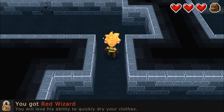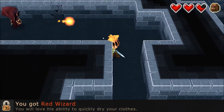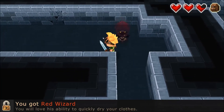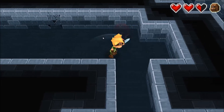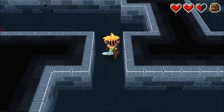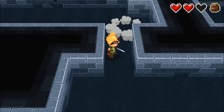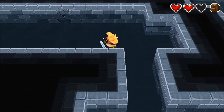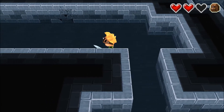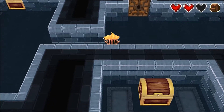You got Red Wizard — you will love his ability to quickly dry your clothes! Apparently I get a hit on him before he hits back. Ow! Quit it! I don't like him. Did I kill him? I think I killed him. Yeah, I don't love his ability to dry my clothes, thank you very much.